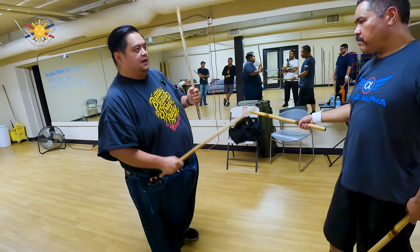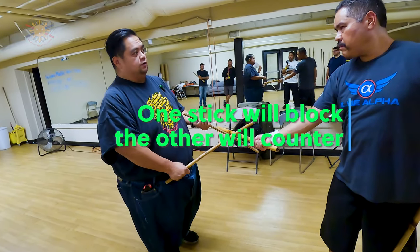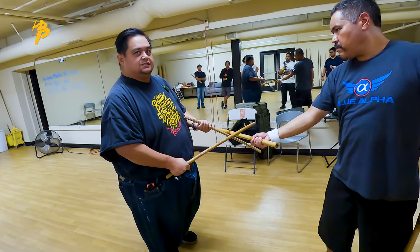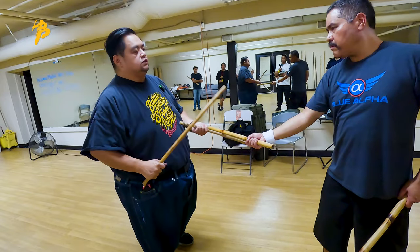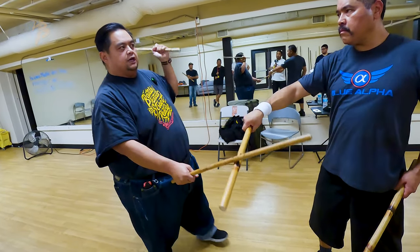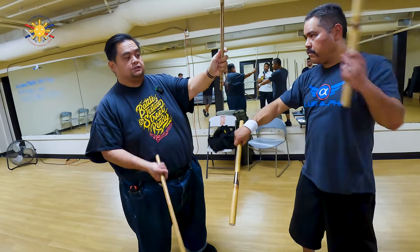The aspect of that is that one stick is going to block and one stick is going to counter. If I'm going to counter with this stick, that's leaving me open for an attack if I strike first. So what I need to do slowly is pass it, then check it, and then counter.